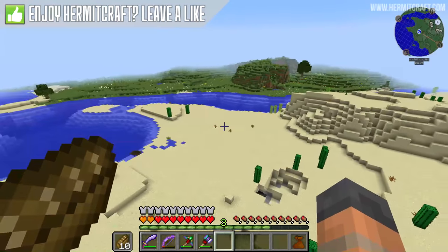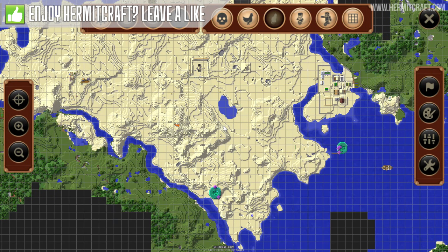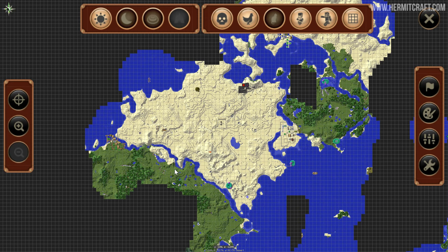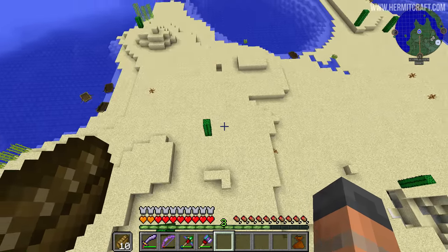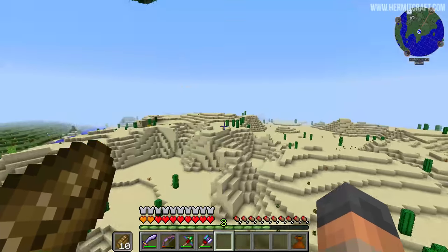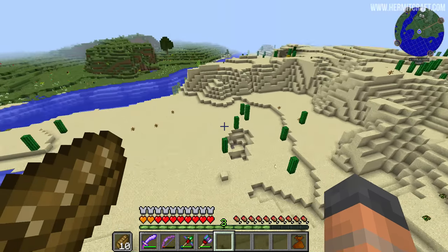We are going to start working on our base, which I am incredibly excited for. If you don't know about the base buddies, this is our continent — we have Ao on this side, Iska at the top, Rendog on the right, and in the middle we have the ziggurat. I've been quite sick lately and unable to stream, so I haven't been working on that ziggurat, but we'll get to it with time.